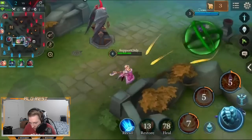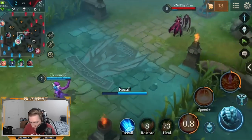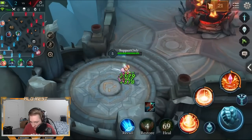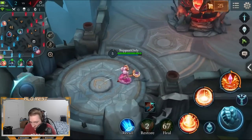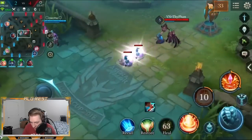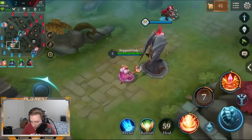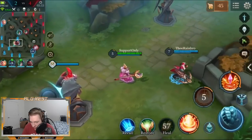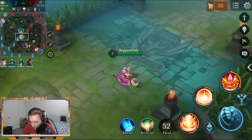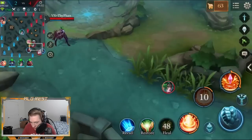I'll stun Natalia again — I thought she would move a little bit further back but she walked forward and dodged it. Throughout the game on Alice, it's good to try to memorize how enemies tend to dodge, since every person dodges skill shots differently. Some people frankly aren't good at dodging skill shots so it's very easy to land them. For Natalia, I'll just have to remember to put it more center on her and try to land them more often.